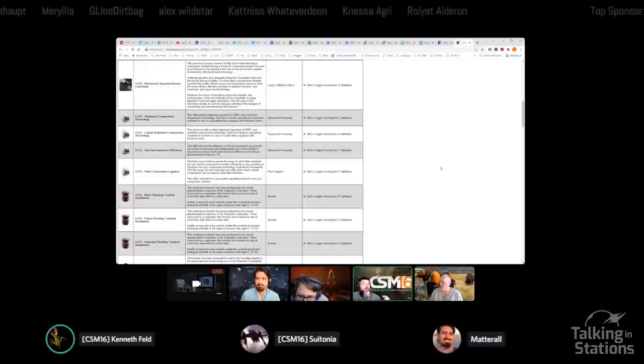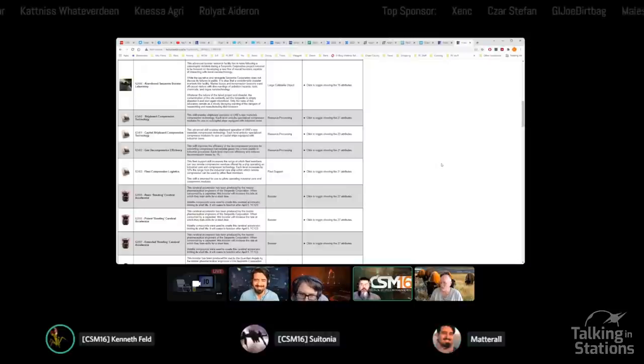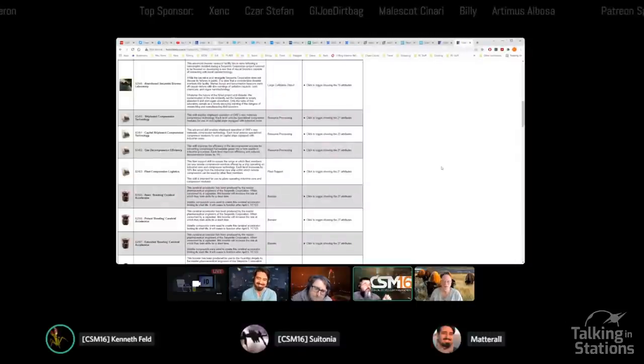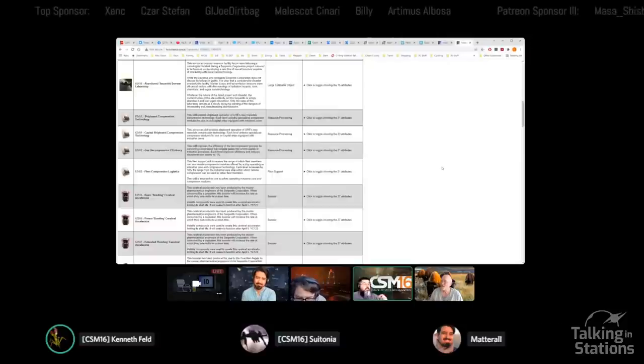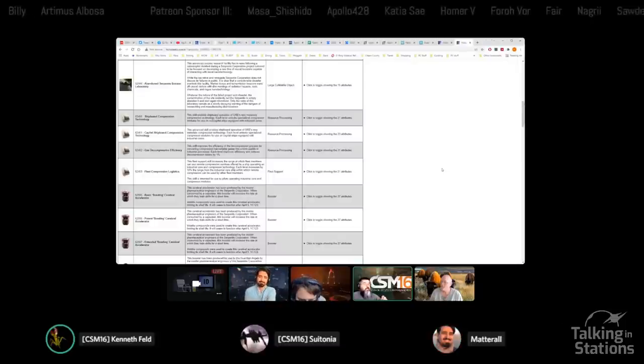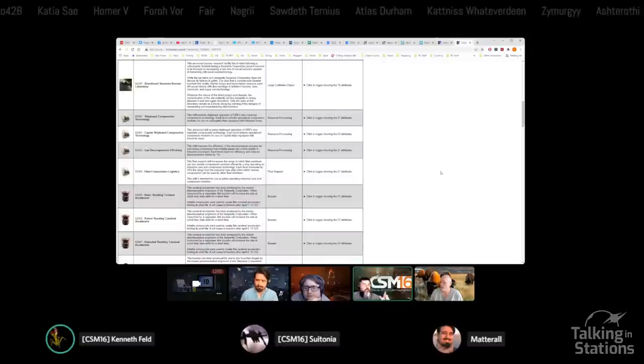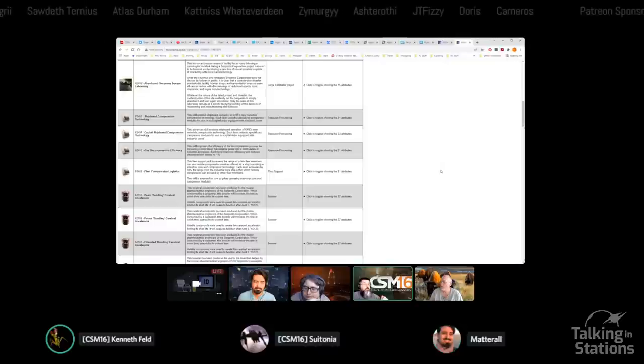The last and most interesting skill book is Fleet Compression Logistics. It says: 'This fleet support skill increases the range at which fleet members can use remote compression services offered by a ship operating an industrial core and compression technology.' Each level increases by 10% the range from the industrial core ship within which remote compression can be used by other fleet members.